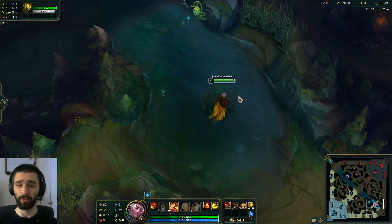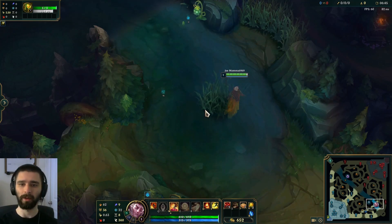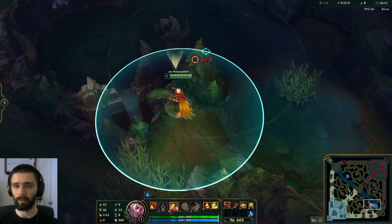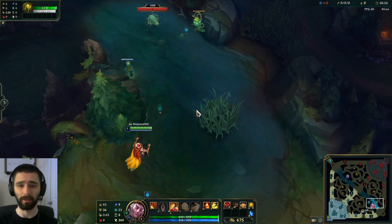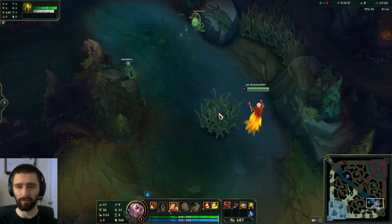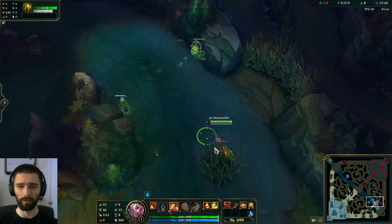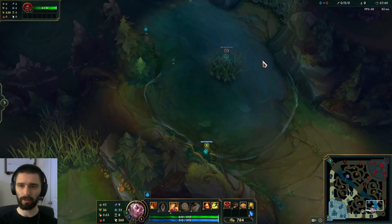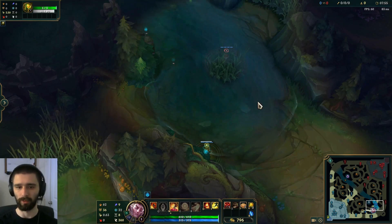Now on either side, if you have lane control, this bush is actually really good to put a pink in. It gives you complete river control, and unlike in the past where there was a bush here — let's say you're on blue side — you could go for something like this ward and it wouldn't get seen by a pink. But this is not possible anymore, so this bush is very OP for putting a pink in. The best spot is to put it at the very top tip of it so that it will see if someone puts their ward here or here. But now this ward will get revealed, and it's also less valuable because the bush is closer to the tribush now.